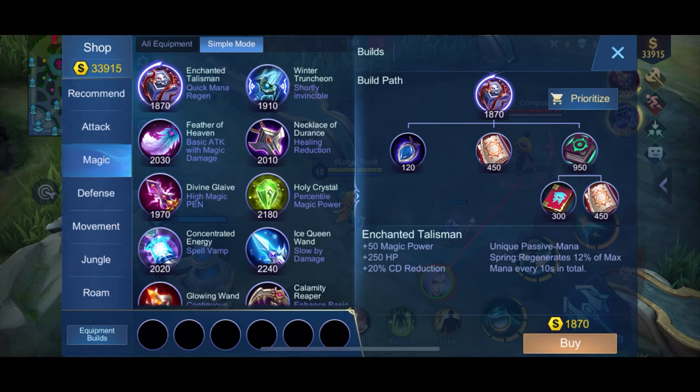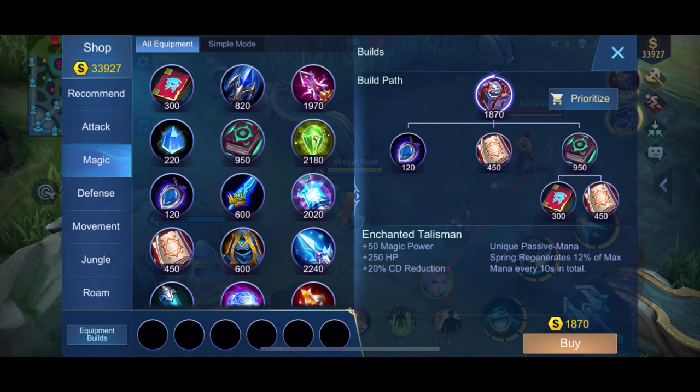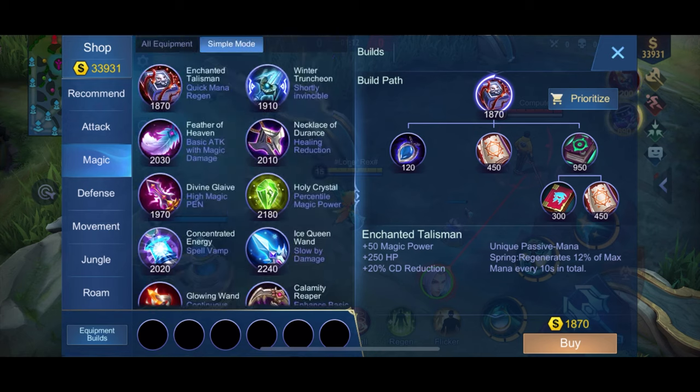First up, I'm gonna talk about the first pick items you must get. I'm not gonna explain about the common items you can get from the game — those are item ingredients. I'm gonna talk about the main items itself.